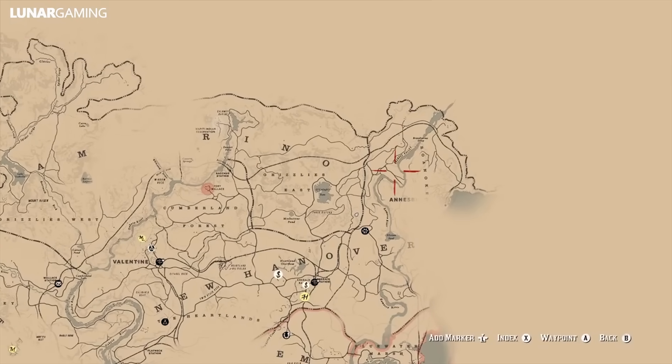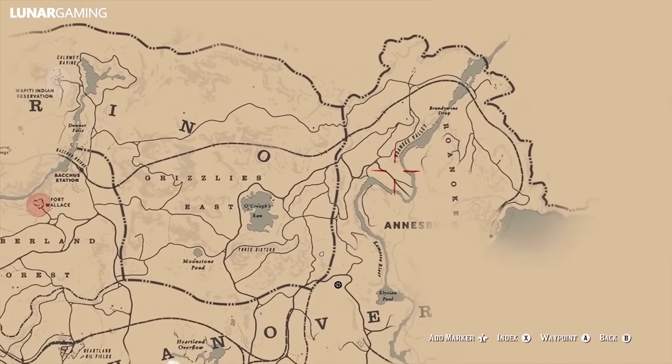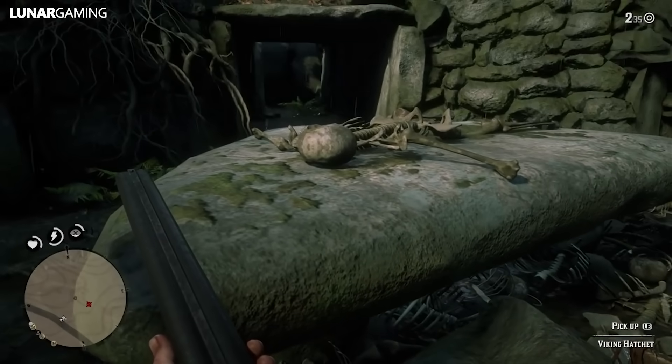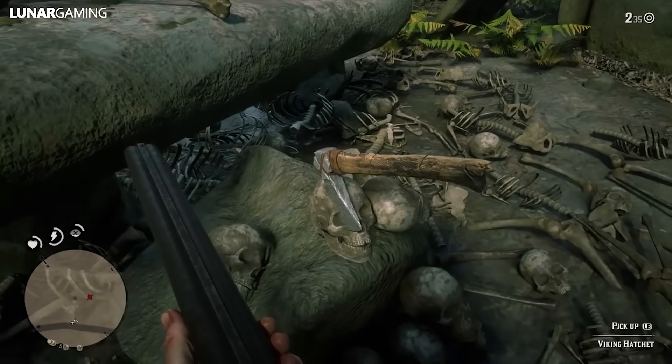Just west of here is the old Viking tomb where you will find three items. The first is the Viking helmet located inside the old tomb. Also inside the tomb, if you destroy the skulls, you will find the Viking comb. On the outside of the tomb, inside of a skull, is the Viking hatchet.